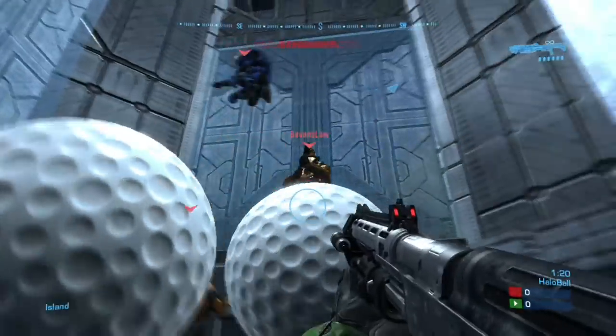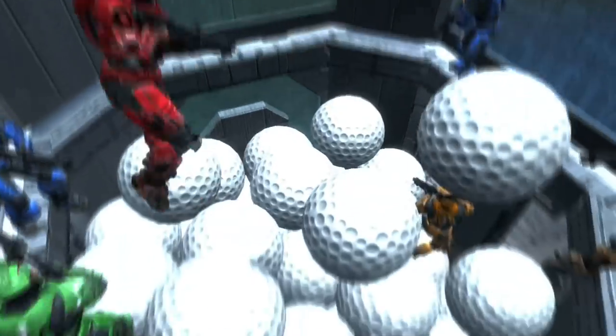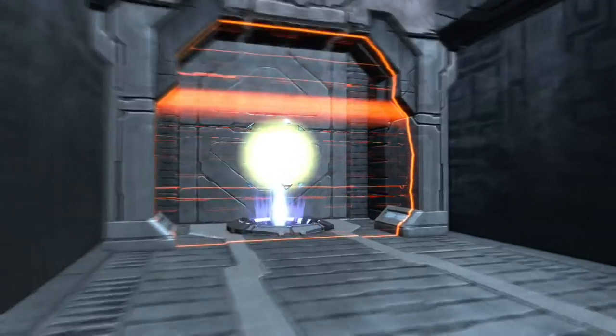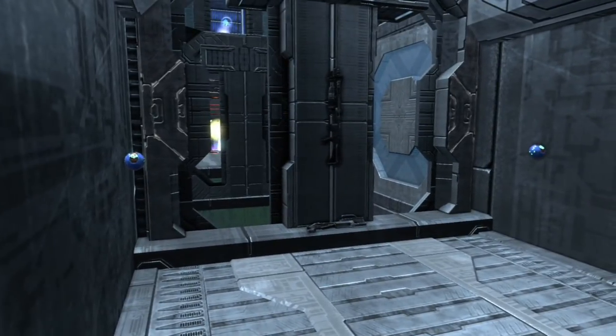Now we're at the second level. I just grabbed a health pack because I needed it badly. All of a sudden now we're going to have a little heavier weapons available — you're going to have a grab hammer up here. As we try to get to the top, this is the last phase. You saw your grenade launcher there.